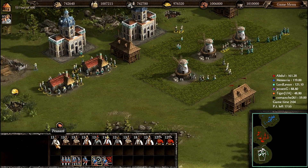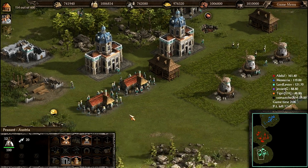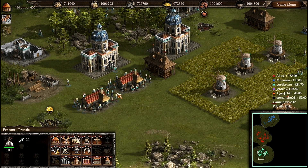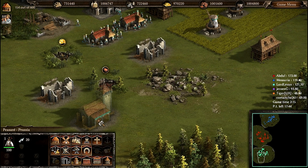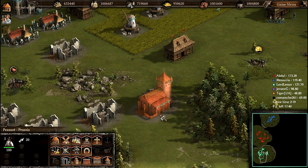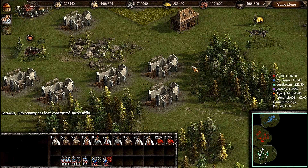It's straightforward — the east is against the west. I take part in the western coalition. Let's build up 7 stables.